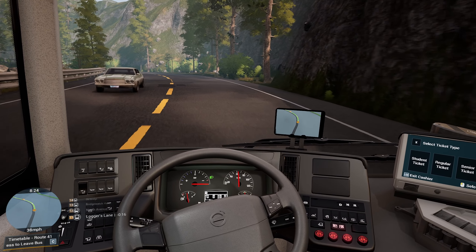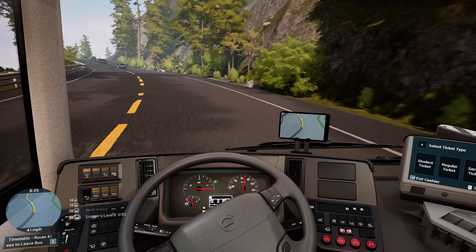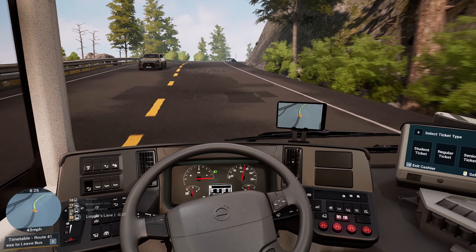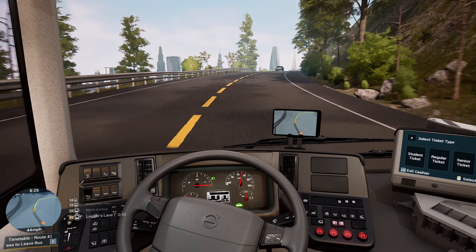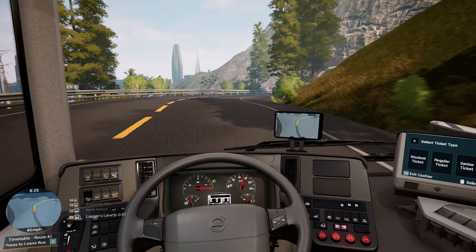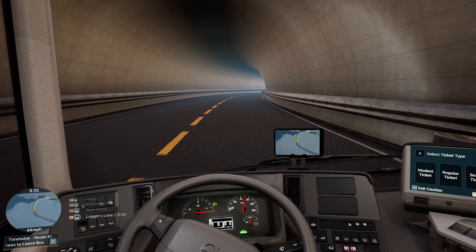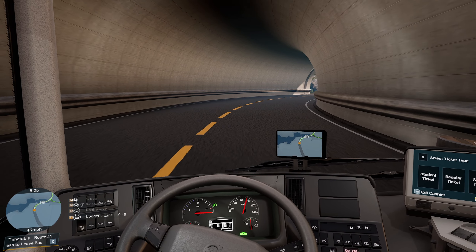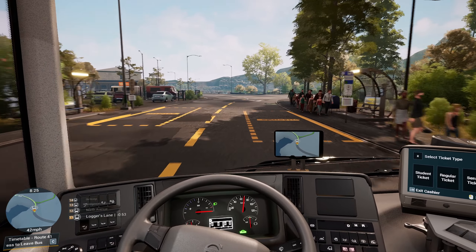Off we go, up the hill. The Volvo's coping well - there's a reason we use this bus, it's because it copes well with anything it's given. Have you noticed that buses on this game don't tend to take note of hills? You can just whizz up hills like there's no tomorrow. It's got a little stutter on it when you go round corners - little shakes. I don't know what causes that, that's very odd. Where are we going now? Loggers Lane. Oh, we're going back round - didn't we start at Loggers Lane at the beginning of the video?